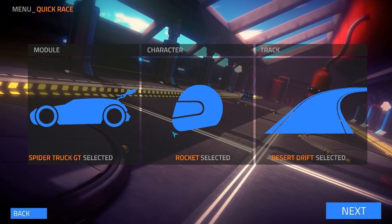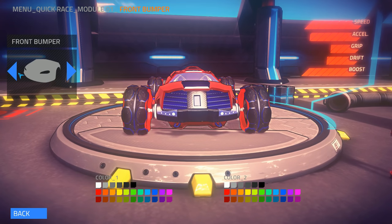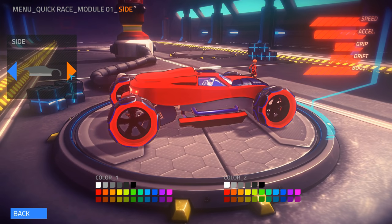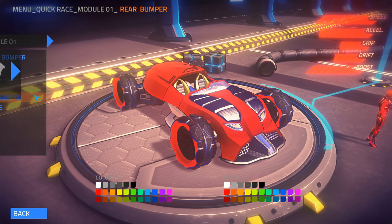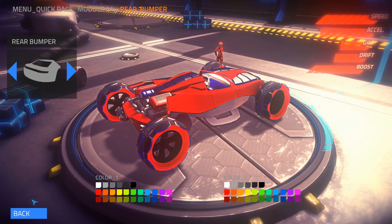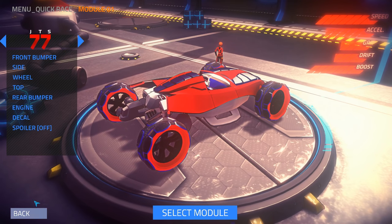All right, on to the last car and track then. Maybe this time we won't come in dead last. The last car is this one, and we'll change up the front bumper here - we actually have more parts we could change here than the other ones. That last one looks kind of funny, so we'll go with that one. We could change the side even on this one - we gotta have lightweight because it's a race car. We change the top up - total convertible. The rear bumper - I want everybody to be able to see my engine. We can actually change the engine looks, and they actually change the sound too - that's pretty neat. That sounds much more futuristic, so we'll go with that one.